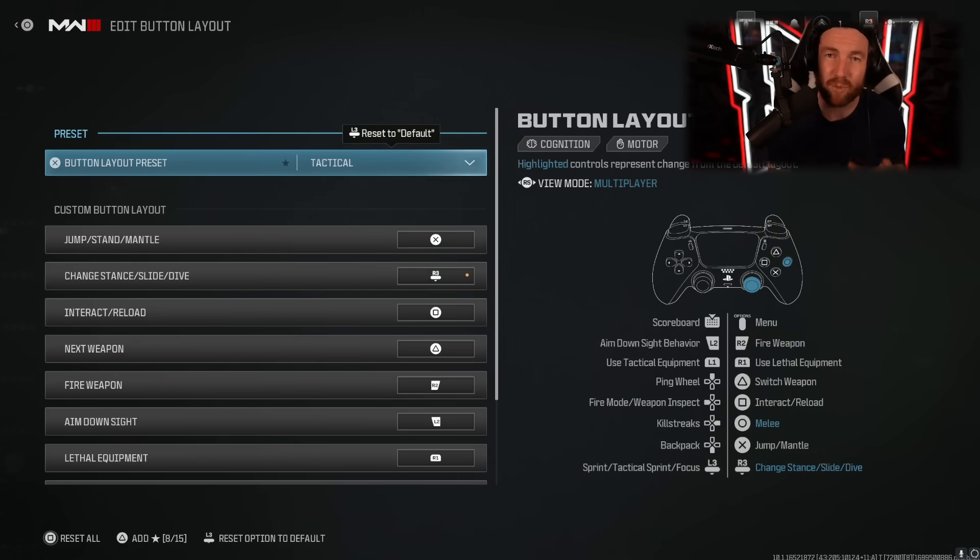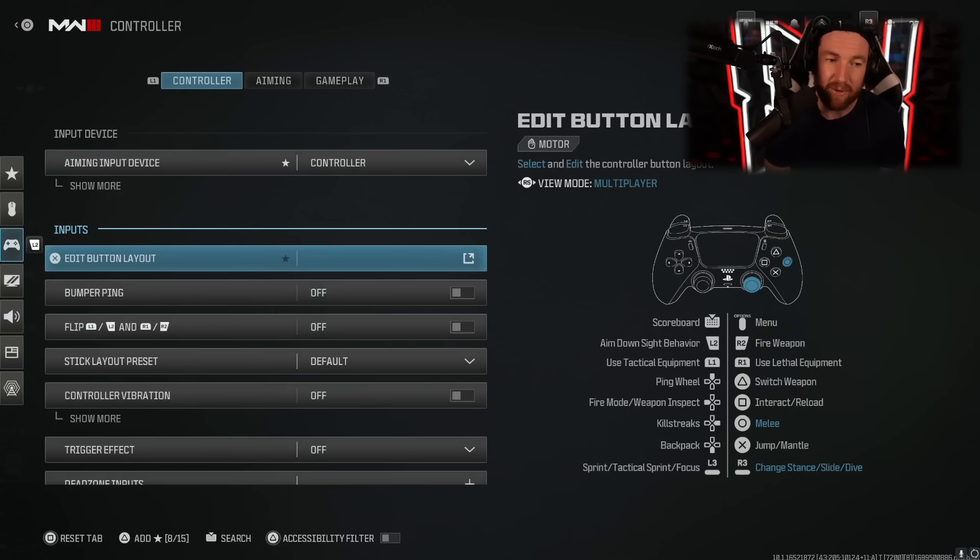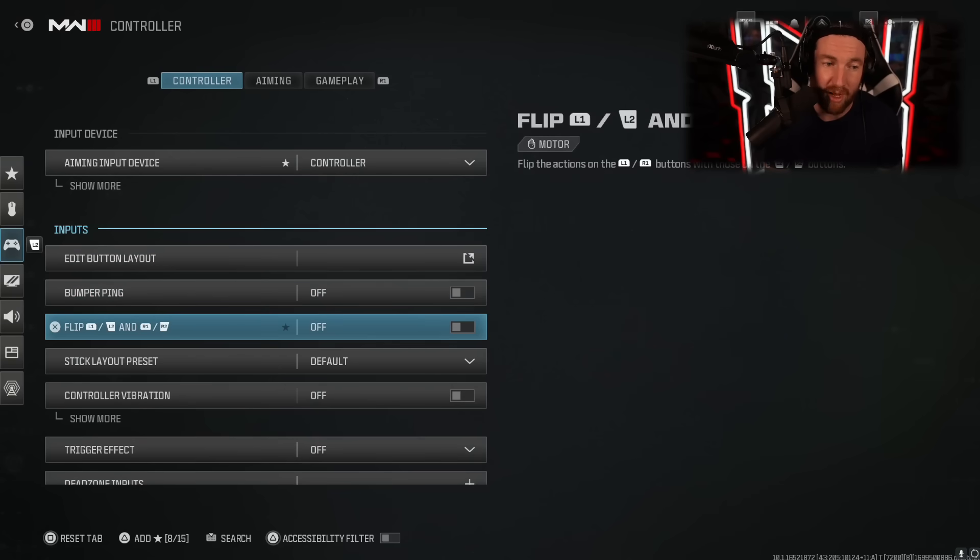As far as button layout, I have always used tactical. The reasoning is it puts all of your movement abilities onto your sticks and then all of your buttons control everything else. After bumper ping, you're going to want to be off flip. The only reason you might want to use it is if you don't have hair triggers on your controller, as it makes it a little bit faster to have your shoot and aim buttons on L1 and R1 compared to L2 and R2. But I don't like it.